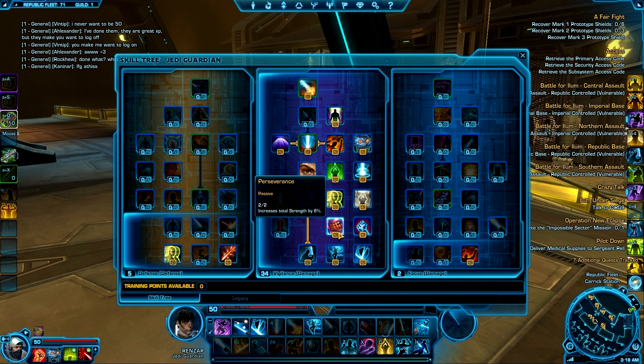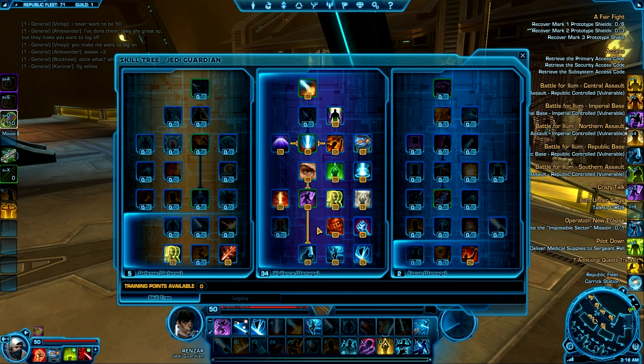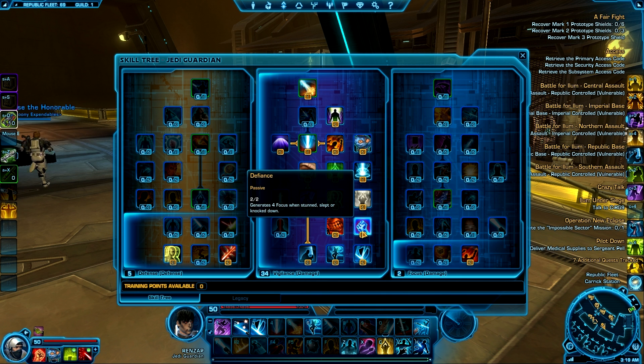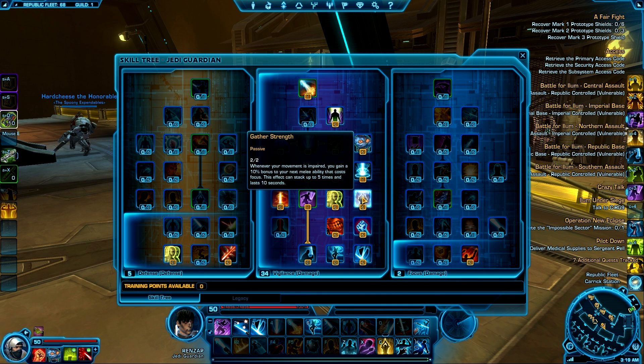I took Perseverance, which increases your total Strength by 6% — always good because as a Guardian your damage is based off Strength. I took Defiance, which generates four focus when you're stunned, slept, or knocked down — always good in PvP because you're always going to be CC'd. Same with Gather Strength: when your movement is impaired you gain a 10% bonus to your next melee ability cost in focus, and it stacks, so it's kind of like Singularity but you need to be CC'd.